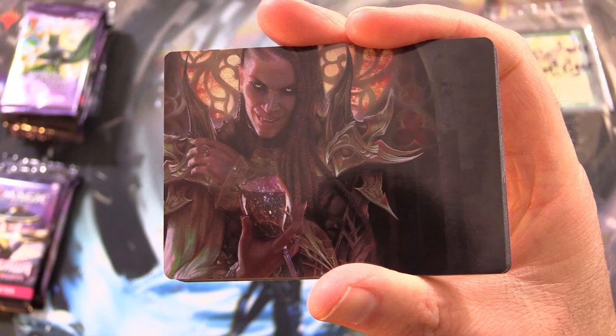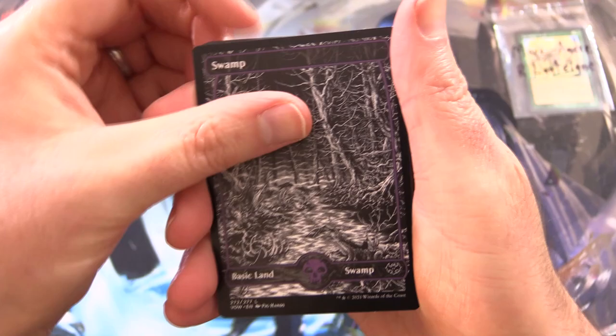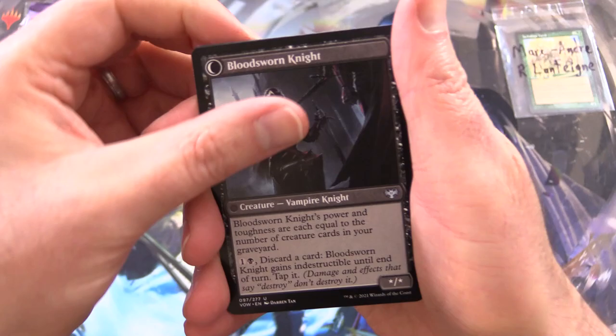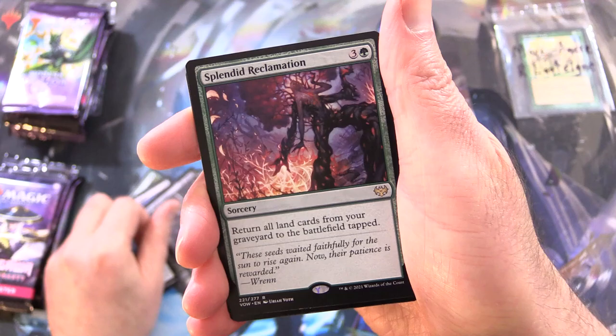Starting off here, we have one of the many vampires in the set — Voldaren Epicure — and a Swamp. Honored Heirloom, Bramble Armor, Apprentice Sharpshooter, Dawnheart Disciple, Retrieve, Crawling Infestation, Bloodsworn Squire flipping around into Bloodsworn Knight. Restless Bloodseeker, which flips as well into Bloodsoaked Reveler. And Wedding Security.